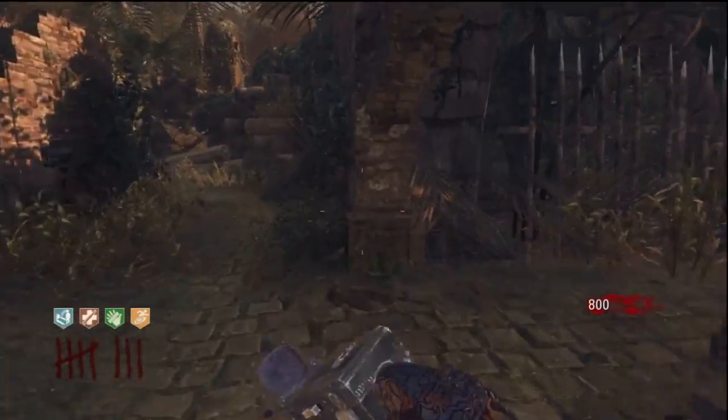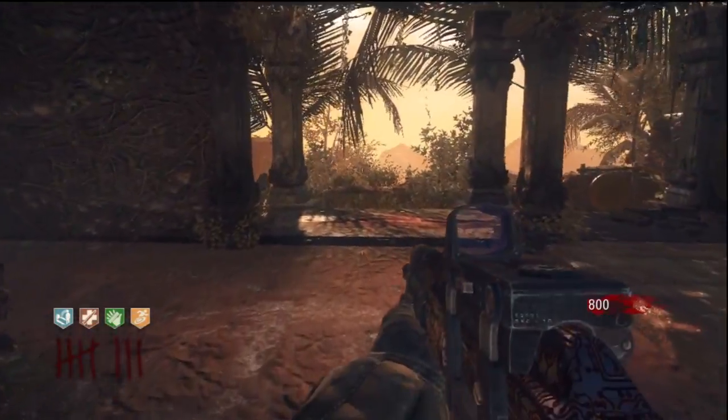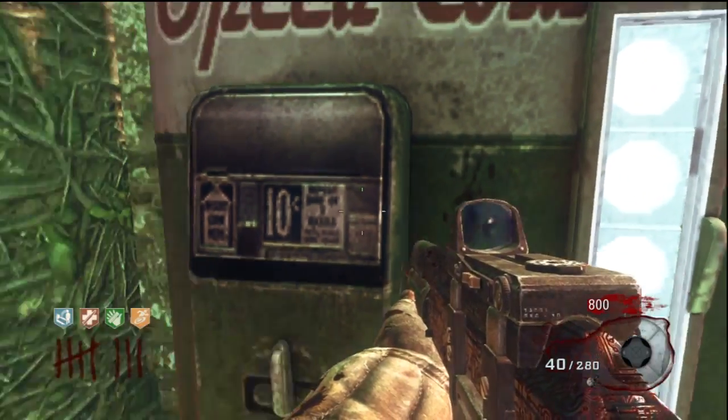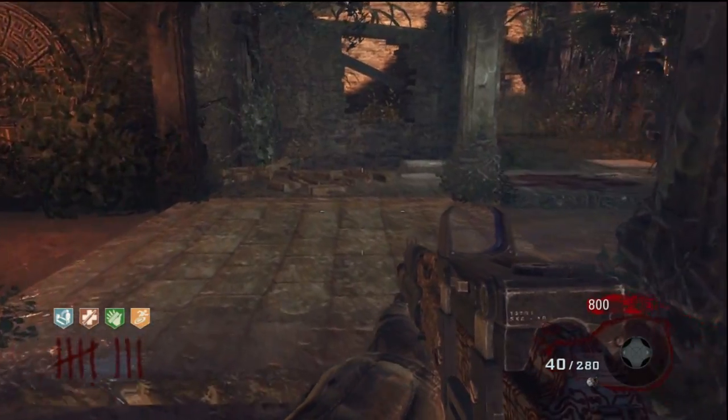From the starting area, the first two perks we're going to deal with are Speed Cola and Juggernaut. This is one of the locations for either of these perks — come through the mud room and it's right on this wall. Sometimes Juggernaut will spawn here, and I'll show you where the other possible spawn for this perk machine is.